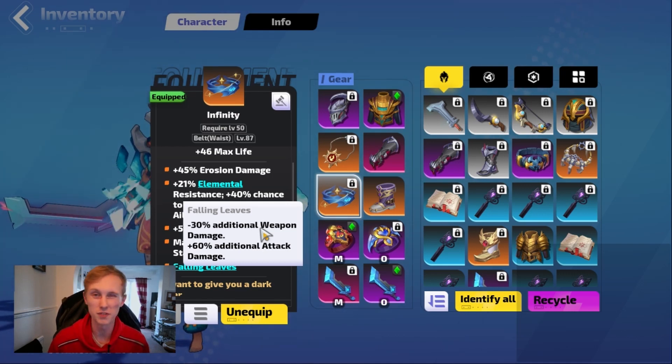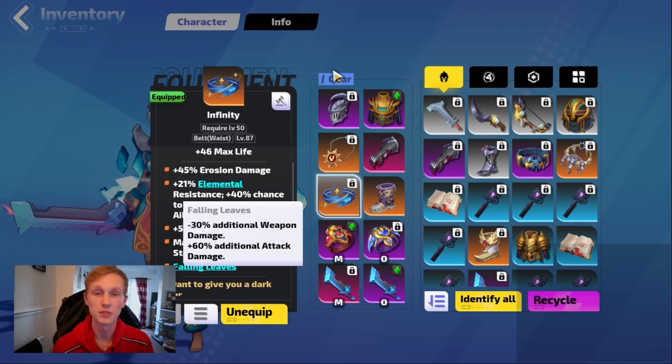Falling leaves gives like 50% more damage. Really strong infinity if you can get your hands on that.